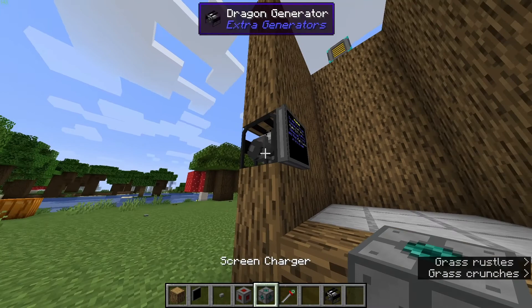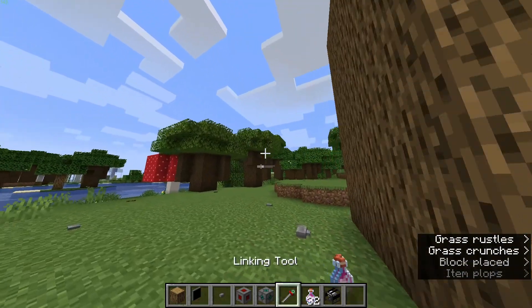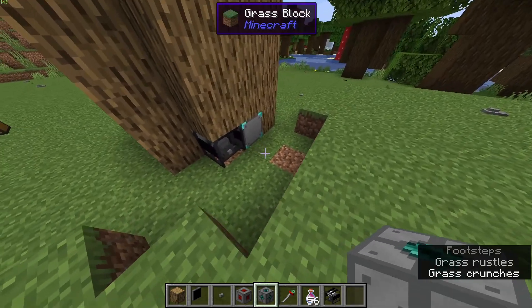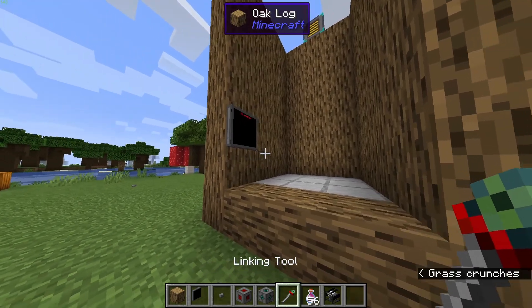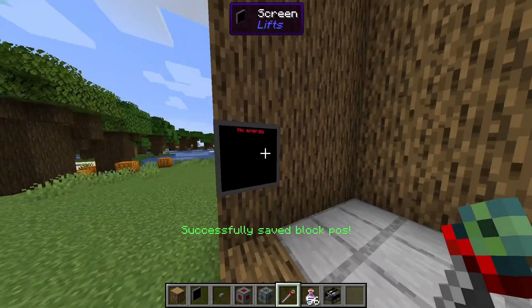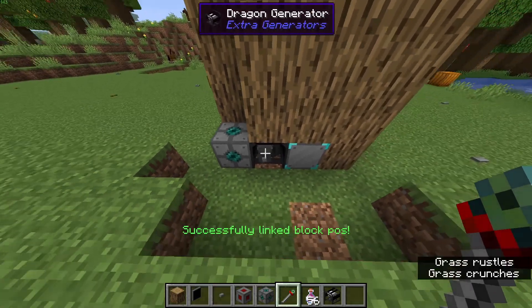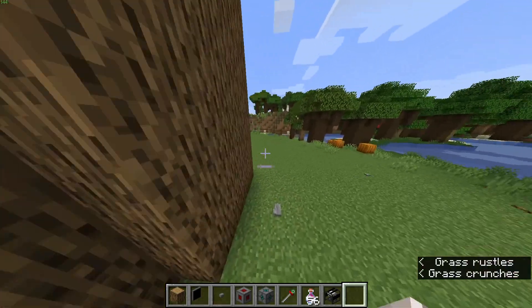The other way to power it is with the screen charger, which is my personal preference. The screen charger doesn't have to be on the lift — it can be placed nearby, but it does need to be next to a generator. Now that you have your screen charger down, go over to the screen and shift right-click on it, then head over to the screen charger and regular right-click on that. The power from the generator goes into the screen charger, which will power the screen.